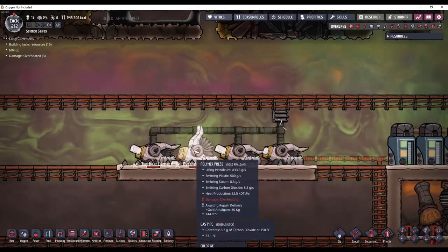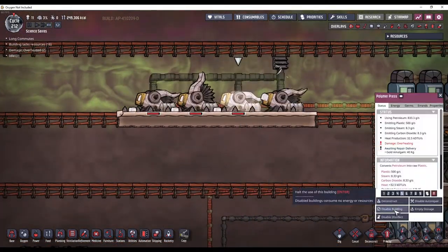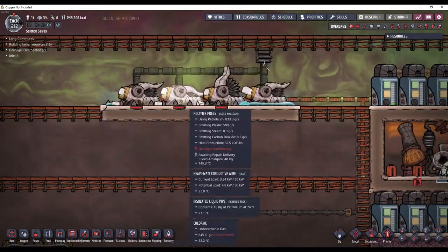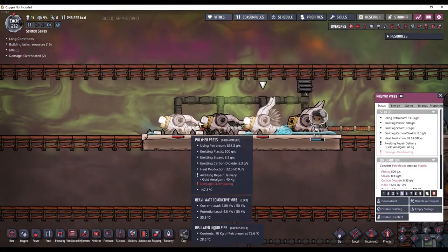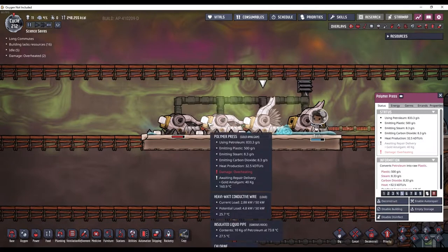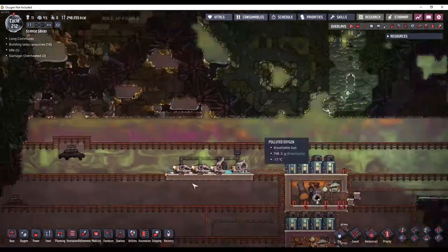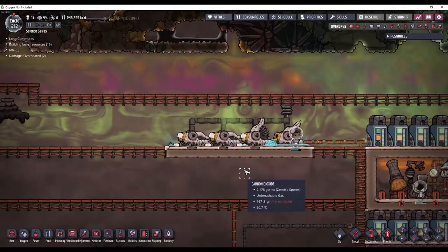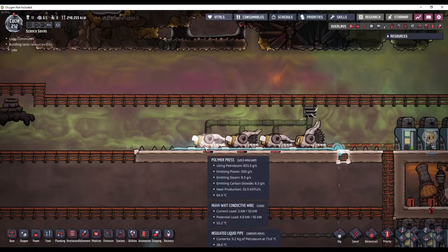Now these make a lot of heat, so they're going to start overheating if you make them out of gold amalgam, but the steam that they produce should make a little layer of water. Once they're submerged, the water will soak up the heat from the building a lot quicker. So if you just disable auto repair, like we did with the hydrogen generators, then it should find a balance point. There we go — now I've got a thin layer of water, so these will stay at the temperature of the water.